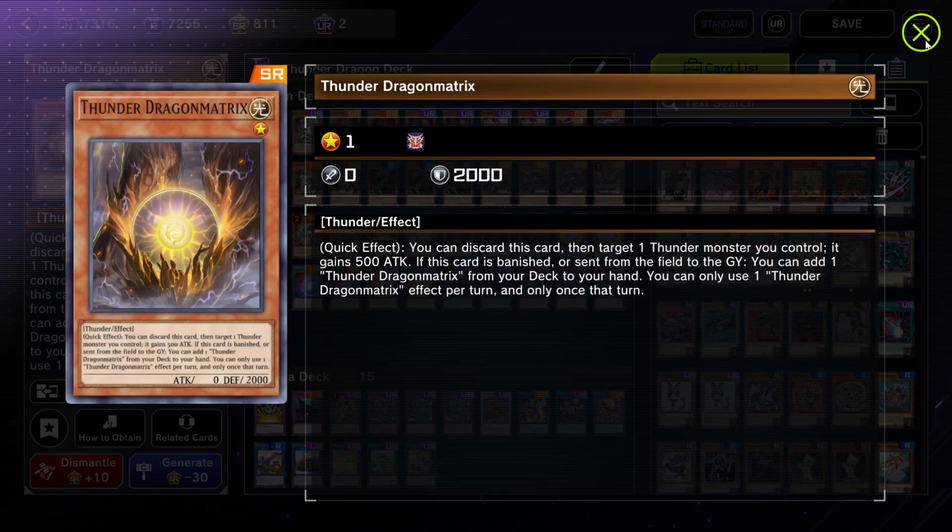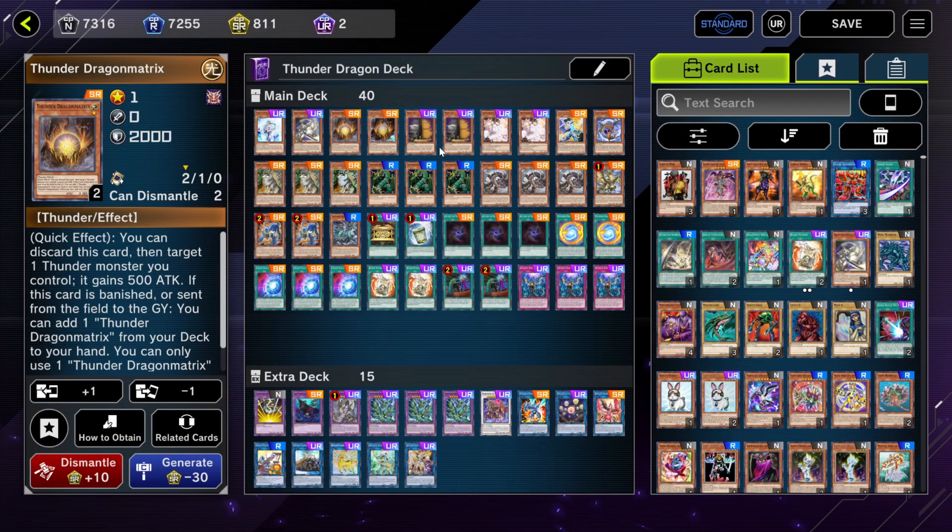I decided to bump Thunder Dragon Matrix down to two copies. I decided it's a little too much clutter having three, but I am considering running three as well, just because there aren't that many Thunder Dragon names. Thankfully there are a lot of draw cards to go into it, especially in the form of Maxi and stuff like that. A Lord of Darkness works as well, but just two copies of Thunder Dragon Matrix for now.